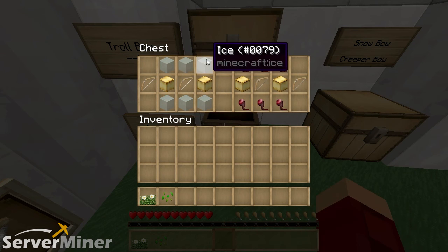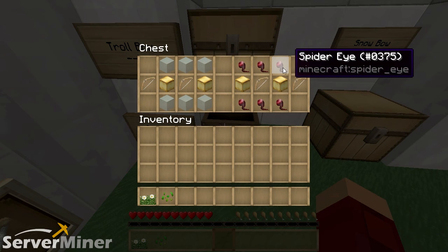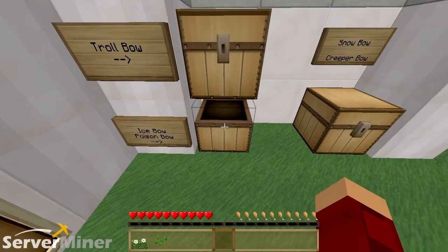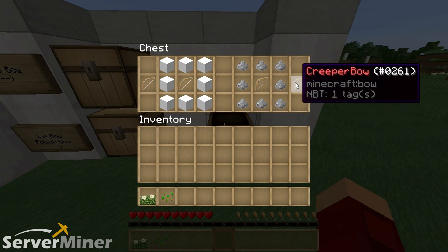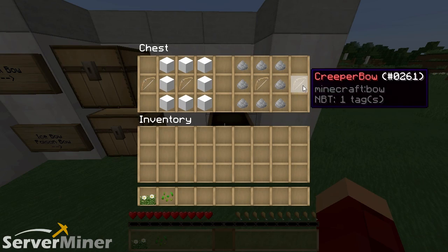It's sponge all around a bow. An ice bow is ice blocks on the top, bottom, and two gold blocks on the sides. And for the poison bow, which is really interesting, you're going to have the spider eye above and below all the way in a row and gold blocks on each side with a bow in the center. And for the snow bow, you're going to need snow blocks all the way around a bow, eight of them in total. And the same thing goes for the creeper bow: gunpowder all the way around, eight blocks around a bow itself.